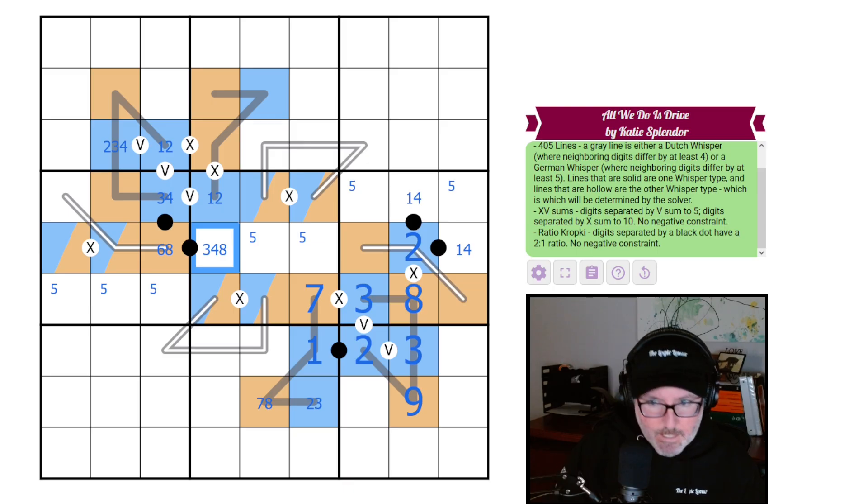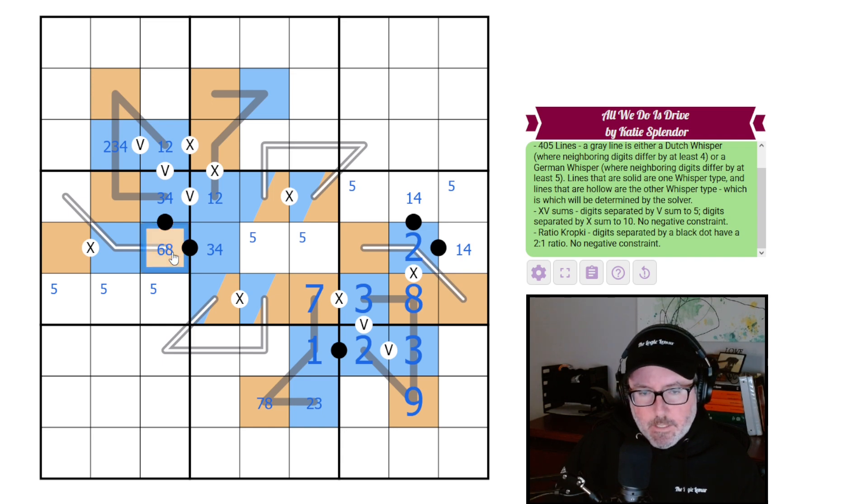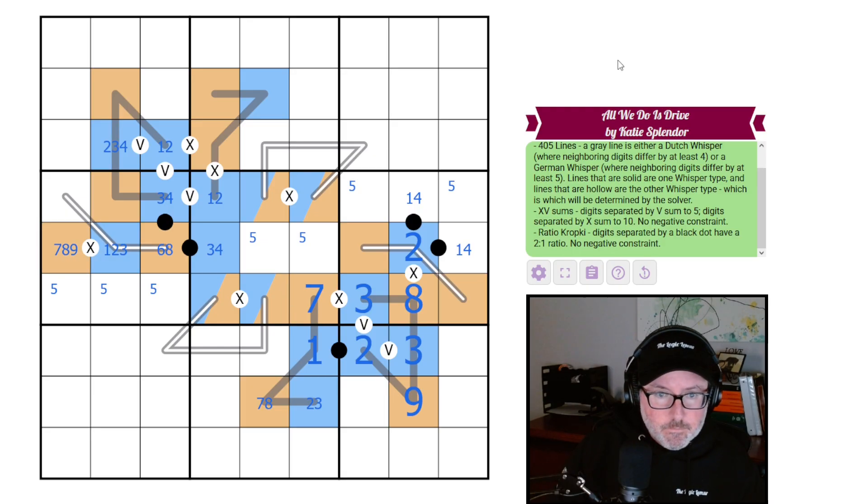That means the neighbor is a low digit. If this is six or eight, the next must be low. On a Dutch whisper: if six, the neighbor could be one or two; if eight, it could go up to four. But if you put an eight here the neighbor is four, which we've established causes a contradiction — eight forces four elsewhere too. Because there's no five transition, this cell has to go back up high; it could be six, seven, eight, or nine.